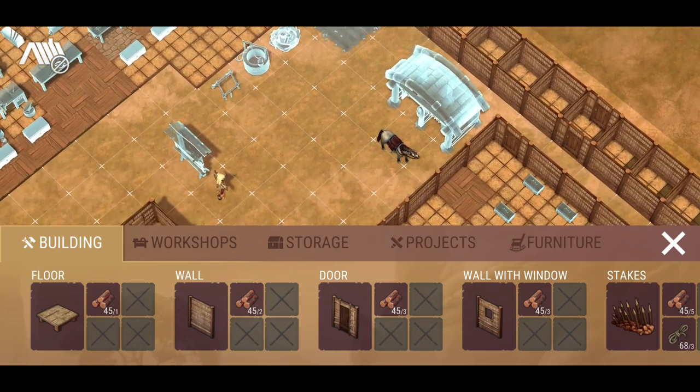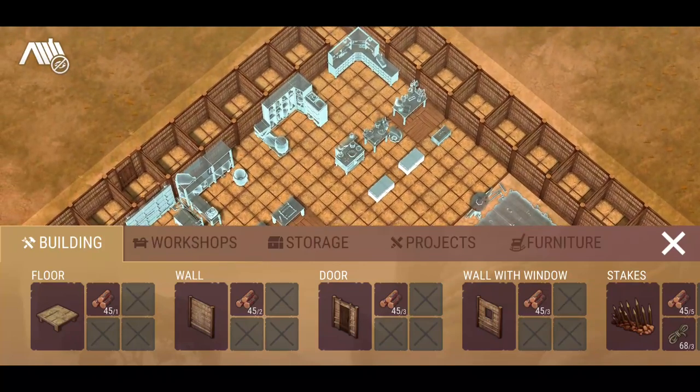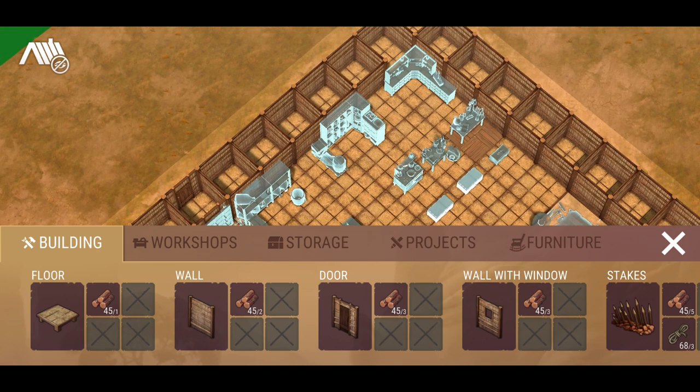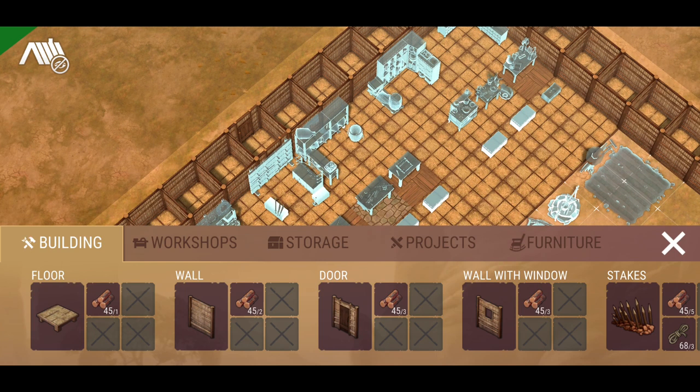I've got some of my bits and pieces over here, stables over there. This is probably the biggest change — we've got all the new workstations and the storage boxes that go along with them, the companion workstations. What the developers have done is they're looking to reduce hoarding and overflow on the usage of chests. It's not a definitive way of reducing everything, but it sort of sets you up so you don't overrun your base with hundreds of chests.